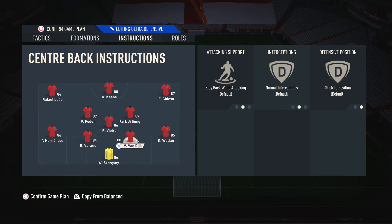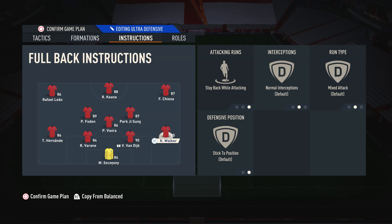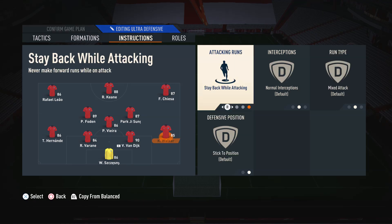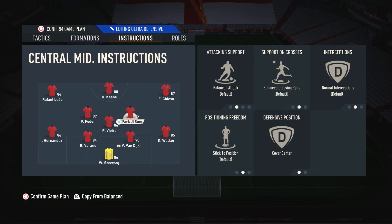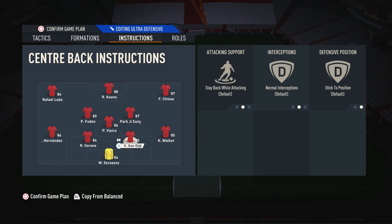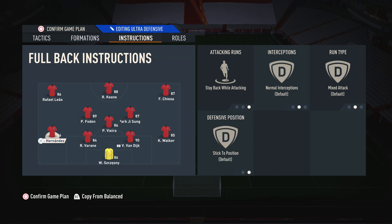For your fullbacks, I suggest Stay Back While Attacking on both. The reason being is we don't really need extra width in this formation because we've already got the wingers. I think it's better to keep them on Stay Back While Attacking. If you are losing and you do need a goal, you could flick both of them to balanced. But it's important to make sure the defence is as stable as possible, especially since we've already got Park Ji Sung and Foden contributing to the attack. We don't want only three players back, so Stay Back While Attacking on your fullbacks is very important to keep the defensive shape.